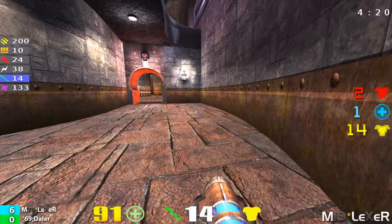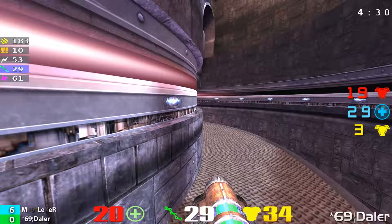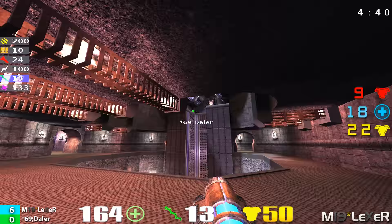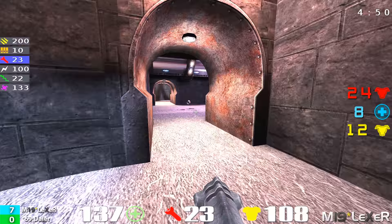Here's that long jump pad. If he can continue to do that — here he comes across to Mega Health again. He's timing it right. He knows when that Mega Health is up. Another rail shot hits Daylor again. That rail gun is going to prove to be very mean because Daylor's going to have to keep his distance to try to avoid getting hit with a rail shot.